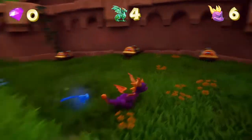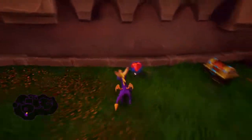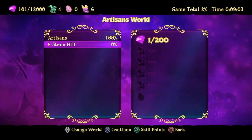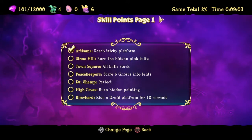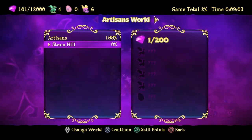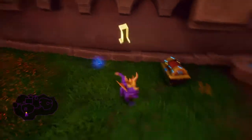Stone Hill! How many gems do I have to get? 200! Doubling the amount I need. Stone Hill: burn the hidden pink tulip. Four dragons, and I'm assuming that's an egg.